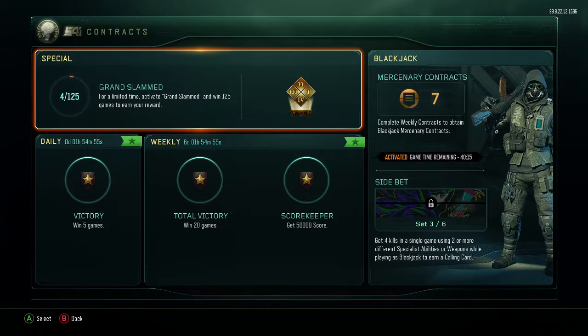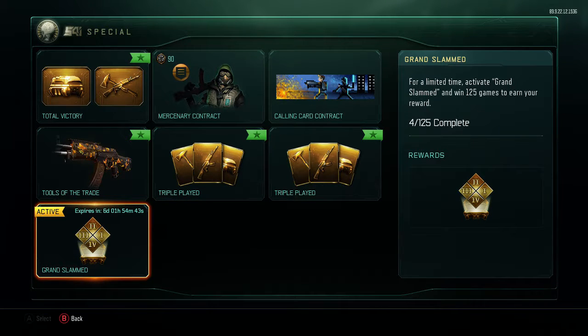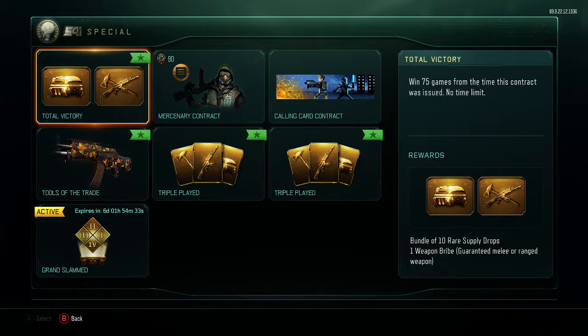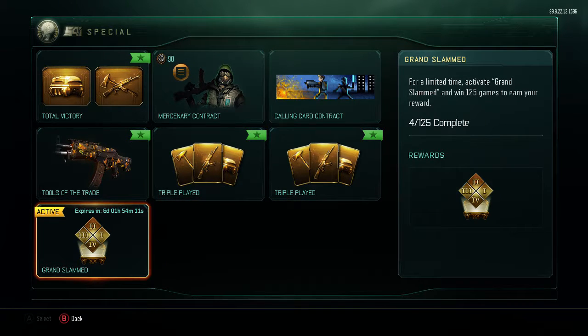Let's talk about the grand slam real quick. As far as I can tell, it's just like the triple play — you have seven days to activate it and you have to play 125 games instead of 100 like the triple play. This bundle is pretty much the triple play and the total victory in one bundle. The total victory gives you one guaranteed weapon which can be a melee or a ranged weapon, so you can get like a Malice or a PPSH. The triple play gives you a ranged weapon and a melee.